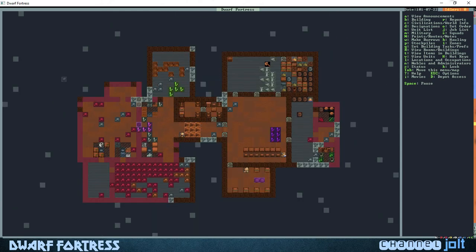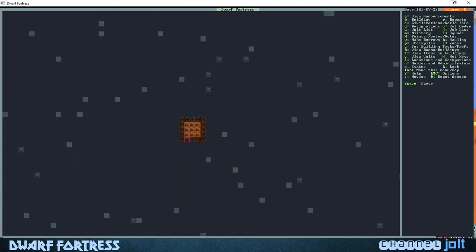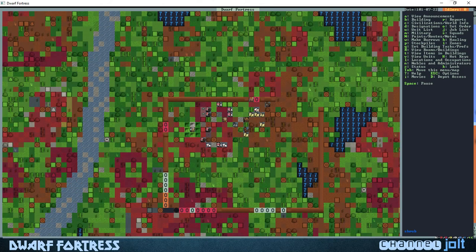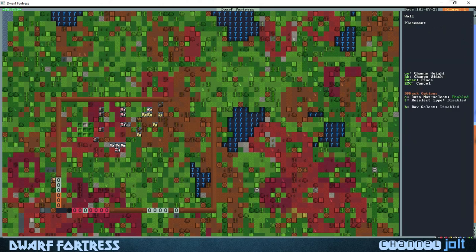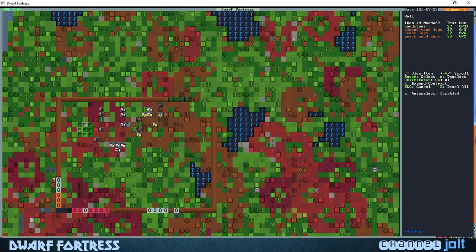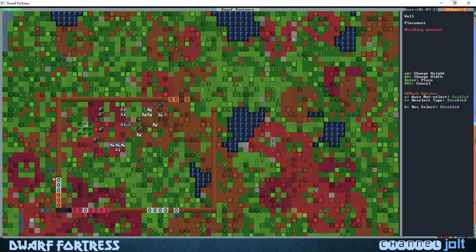We have a food stockpile over here, and once we get this wall built then we can get our food industry up and running. Let's hit B to build, capital C for wall, W for wall. Let's hit K four times to get that right there, do sandstone again, then hit the W button.